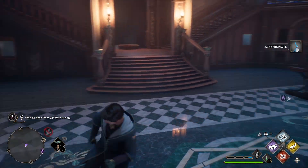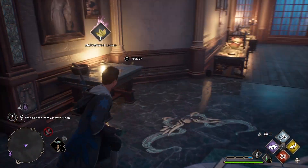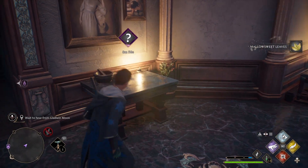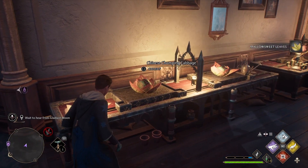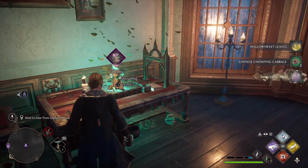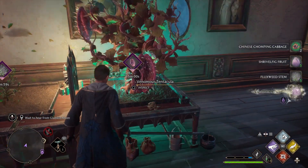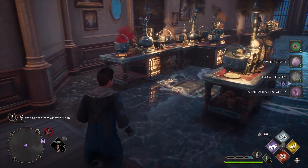We still gotta go get our potions too. Got a lot to collect. You definitely need more Malosweet. Yeah. Turtle fig. Alright, let's collect all this stuff and then let more of them go.